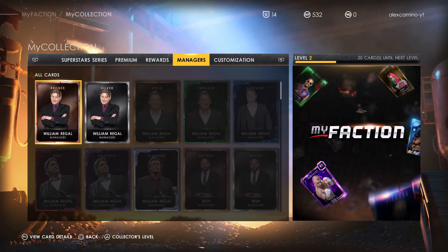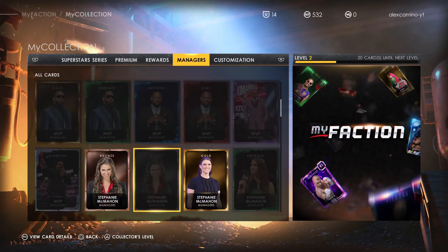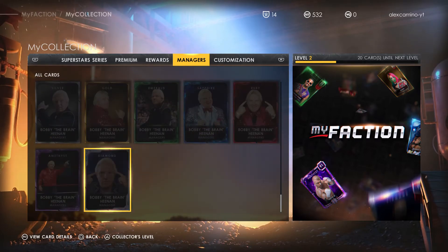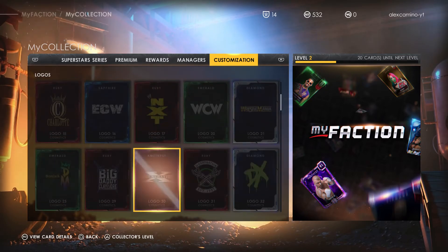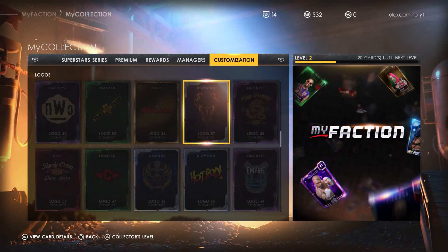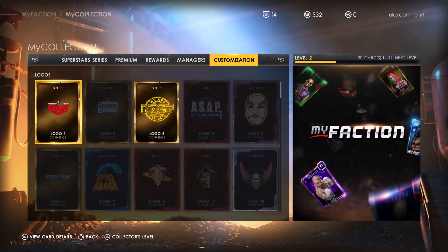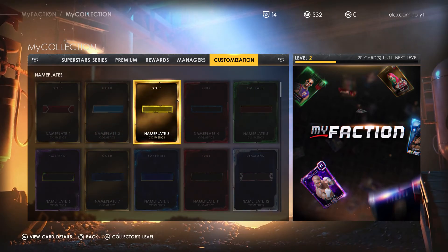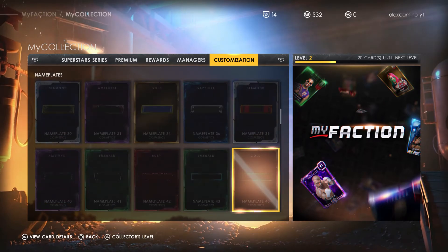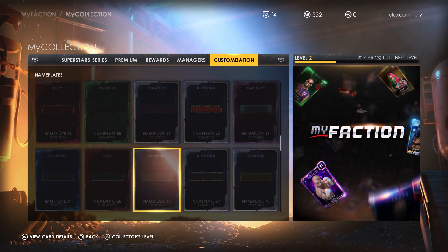And these are my manager cards: William Regal Bronze and Silver, Bronze and Gold, and Stephanie McMahon. I think that's all we've got there. And the customization cards — we've got the NXT logo, the Money in the Bank logo. Nameplates: we have this gold one, and Nameplate 53, which is also a gold type one.